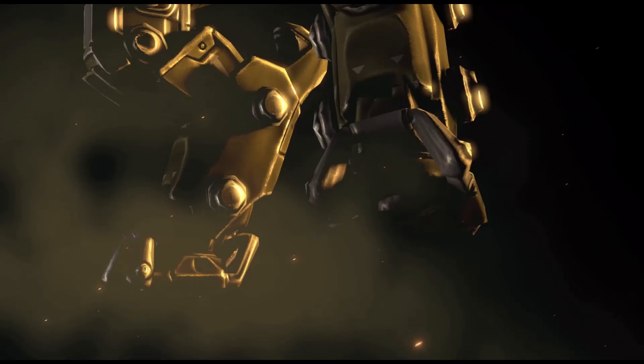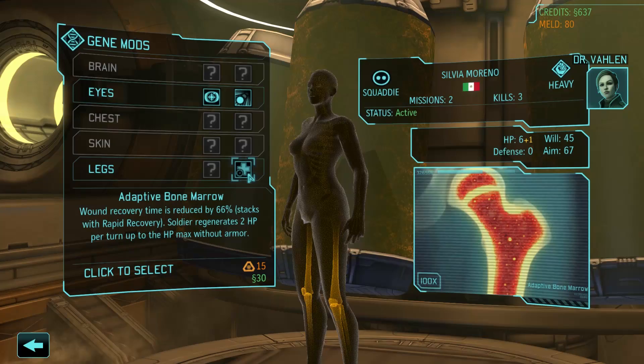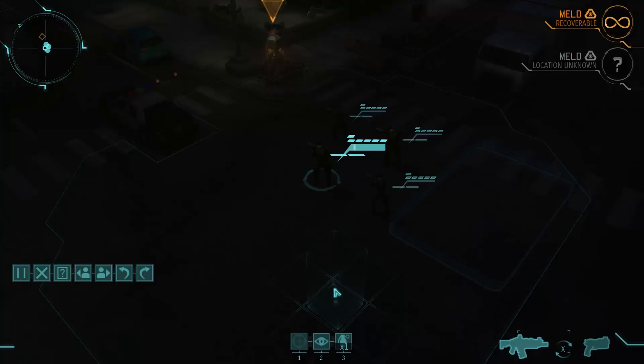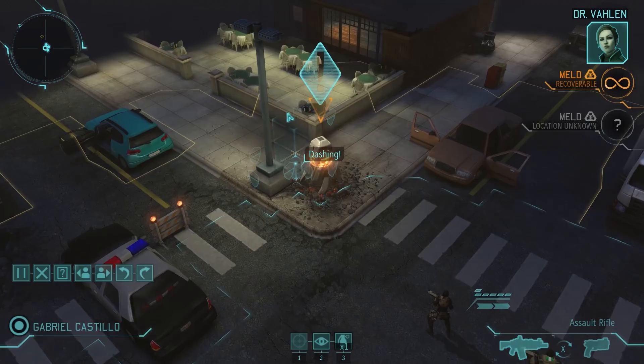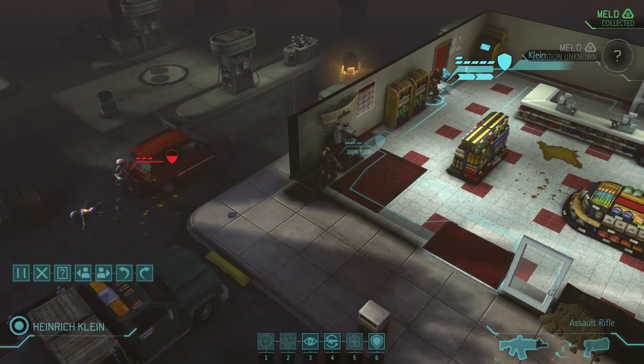In this expansion you've got all these cool new toys to play with, like mech walkers and genetic upgrades to create ridiculous super soldiers. And this useful junk is all purchased with a new currency called Meld, which is found on the battlefield of many missions in Meld canisters. And this is where the time pressure comes in — as soon as you spot one of these things, they start a self-destruct sequence.